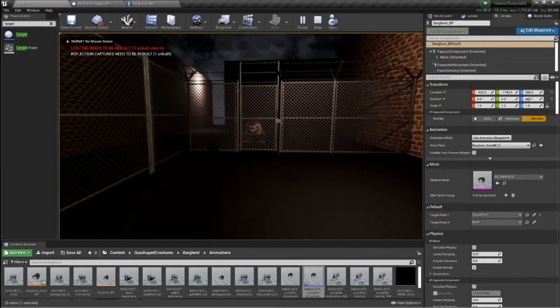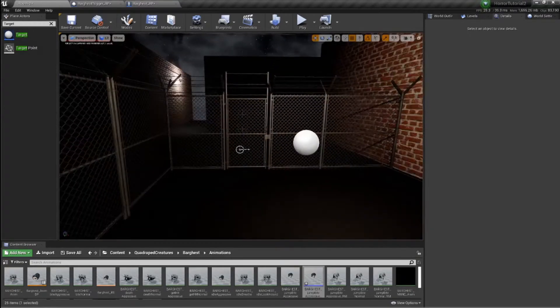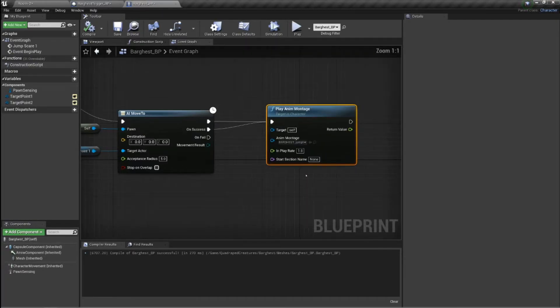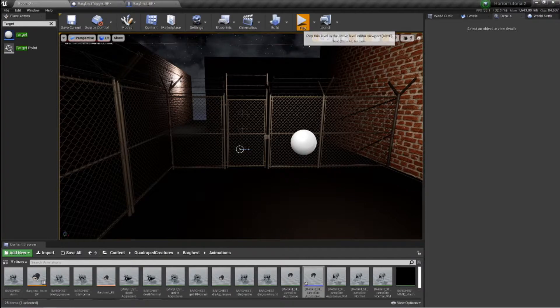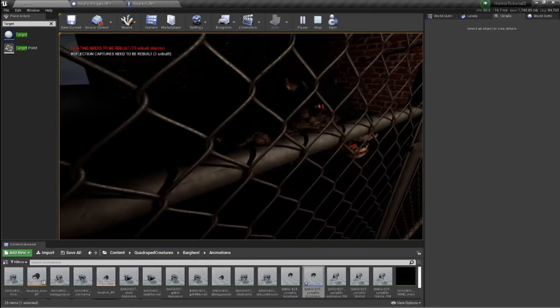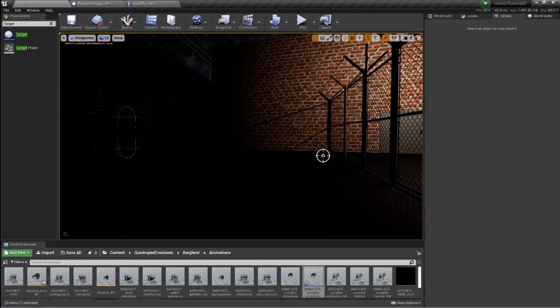Let's press play and see if we can see it — he didn't do it. Why would you not do it? Interesting, why didn't you play? I'm just going to add in a delay to see if I can trigger it that way — 0.2 seconds. Let's see if that works. Interesting, he's got his growl on when he's idle. Very peculiar.